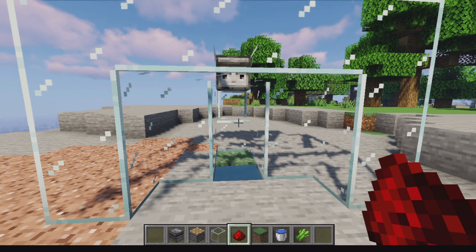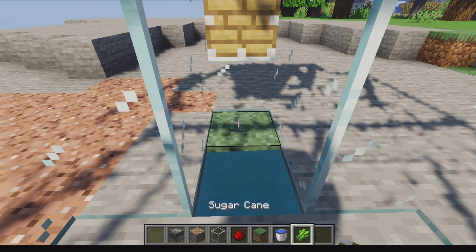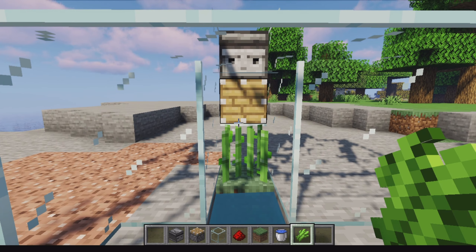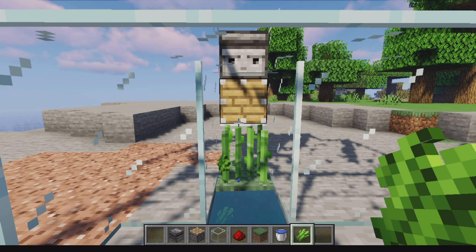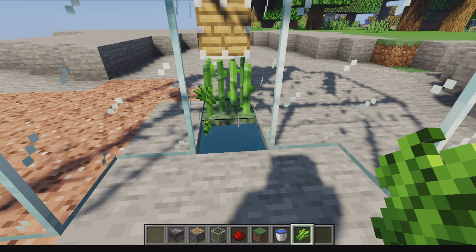Now go forward towards the front and place a piston facing inward. Plant the sugarcane and once it grows and reaches the observer it's going to automatically break. If you want, you can add hoppers to collect the items that fall down. That's it!